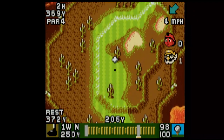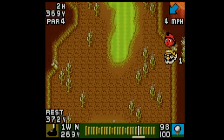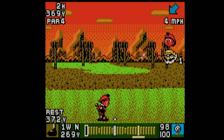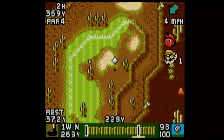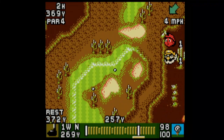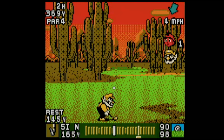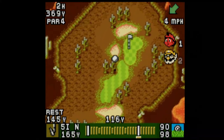We should have an easier time against Wario than against Tiny because we do have a massive distance advantage. We hit it 269 yards, which really shows how our character has come a long way. That's an easy second shot right there.